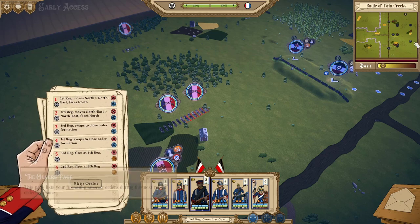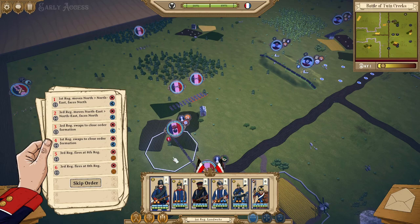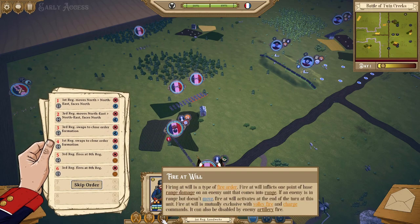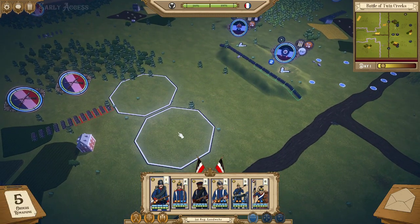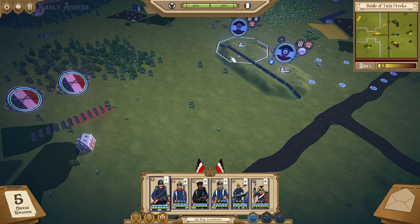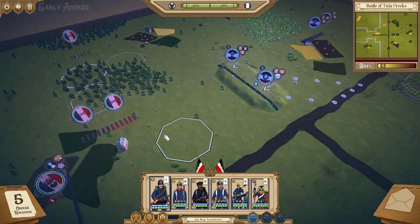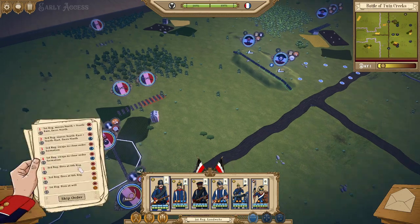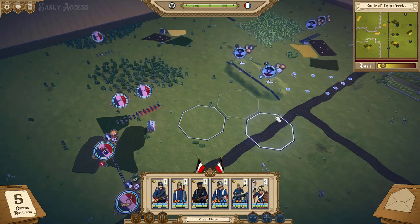I've got six orders remaining. I'll put this unit on fire at will — they'll shoot whoever moves into range. Even if you're out of range when you place the order, those orders go through if the enemy moves into range during the turn. If the enemy stays out of range, the orders get thrown away. But if they move closer, you get to use them. There's an element of prediction that's really important here.